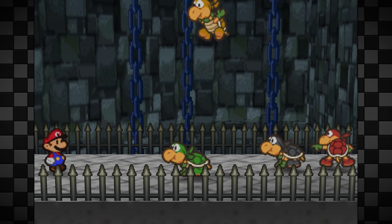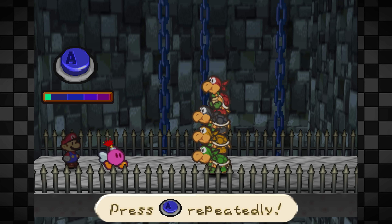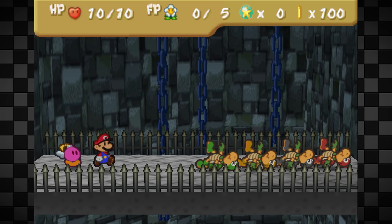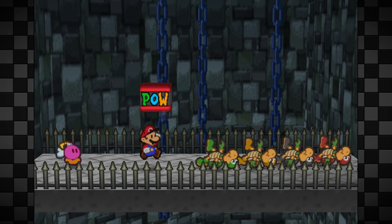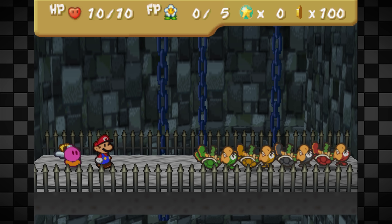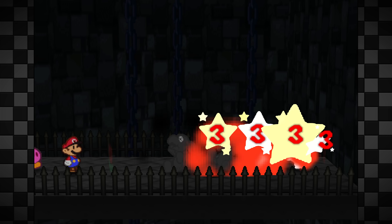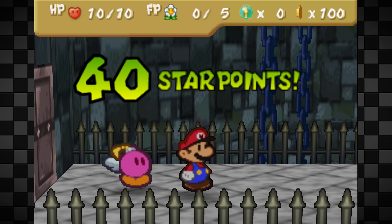We actually didn't use Bombette yet, so it is still our turn — that was part of the setup. We use Bomb because unlike most moves it instantly knocks down all the Koopa Bros. That's super useful because we have a Pow Block and a Fire Flower. The Pow Block does 2 damage to all of them and skips their Get Up animation, saving a few frames. Then we finish them off with a Fire Flower. They all had 5 health. I strongly recommend going into the Koopa Bros with a Pow Block and a Fire Flower no matter what kind of playthrough you're doing.